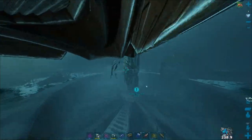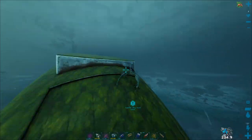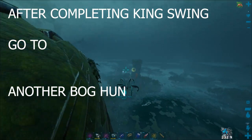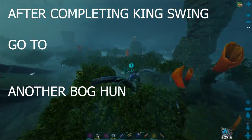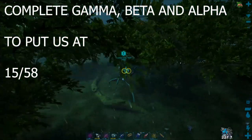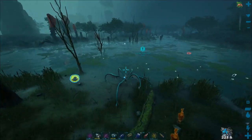Cruising along — our next mission is another Bog Hunt. Do gamma, beta, and alpha. It's pretty easy; you're just running around collecting shinies off the floor. Move fast, definitely bring a bloodsucker, stay frosty, and keep moving forward.